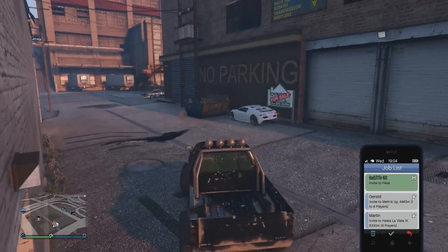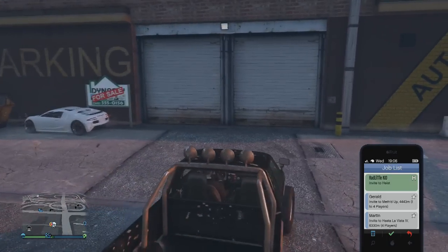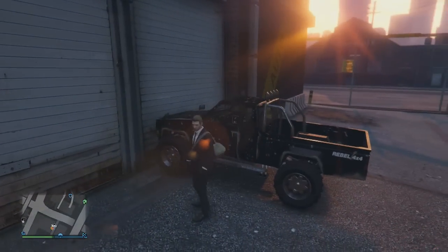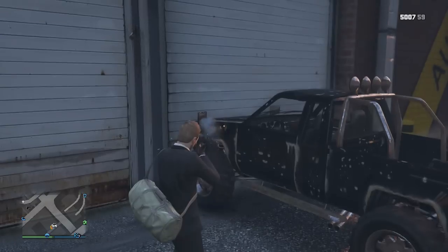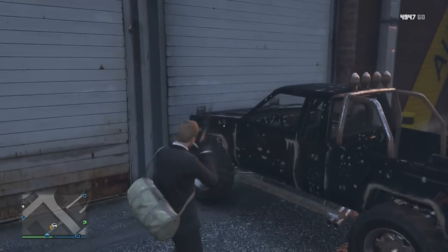From here you're then going to want to get yourself a rusty Karin Rebel, or any vehicle of your liking — I recommend this one because it's the cheapest. Go into your jobs list and park the bonnet up against the garage door. Once you have got everything set up properly, get out of the rusty Karin Rebel and get a gun with any suppressor so you won't get the cops as easily.